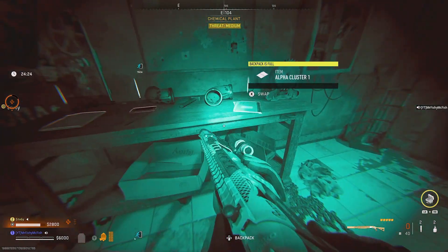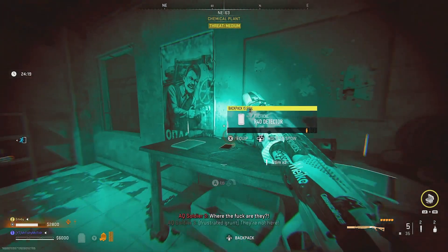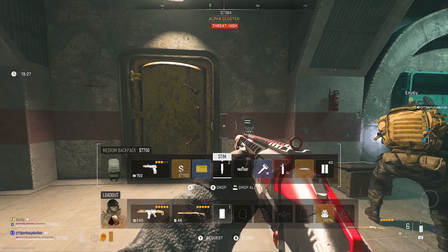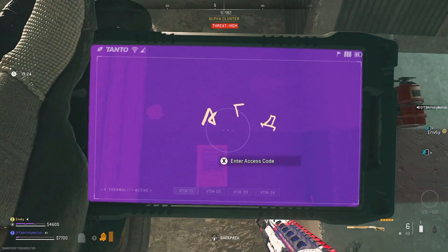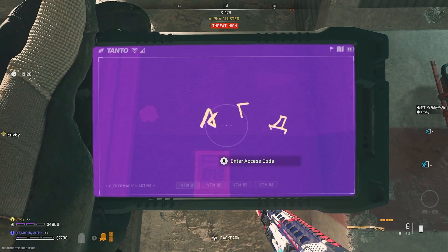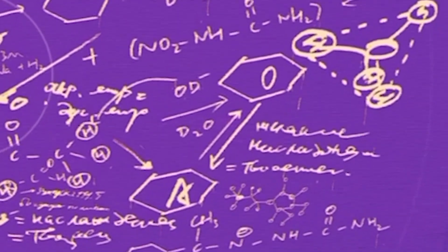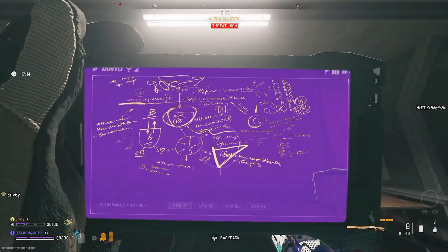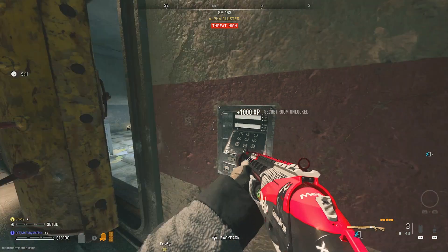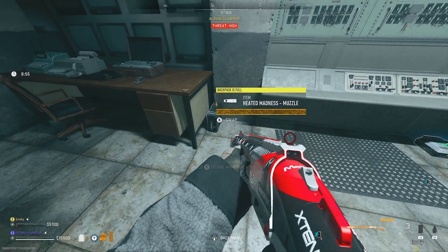For the next one, you're going to need an R4D detector — there are two of them that spawn in two of the little rooms in the middle of chemical plant, so make sure you and your teammates get one. Then head to the alpha cluster again and find these letters on a special door near where the sentry guns are. Note down what the letters are, then go to the specific area that corresponds to each letter. There are six different letters and six blackboards, and each letter links to a number. Once you've got the three numbers, enter that into the keypad and it will open the door and you'll get the muzzle.